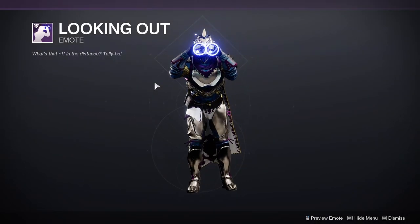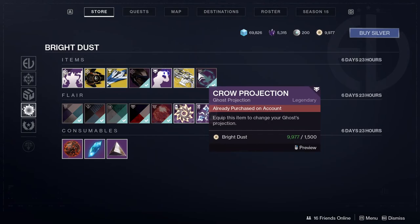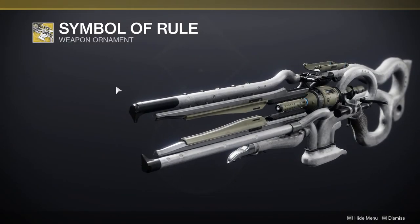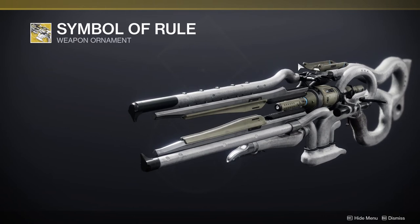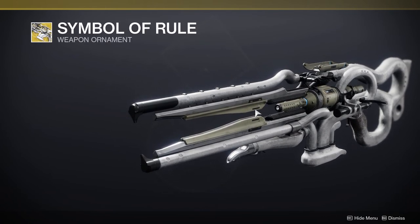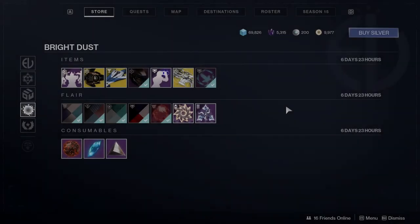Looking Out Emote — if you want to be a peeping Tom, I guess you can do that. And then the Symbol of Rule, which is literally just a shader change, it's nothing new. It just changes it to a blue or white and this brown — I don't know what color this is, olive?